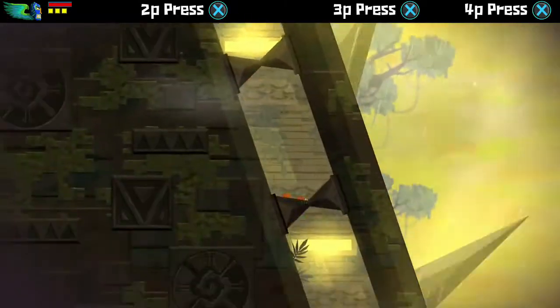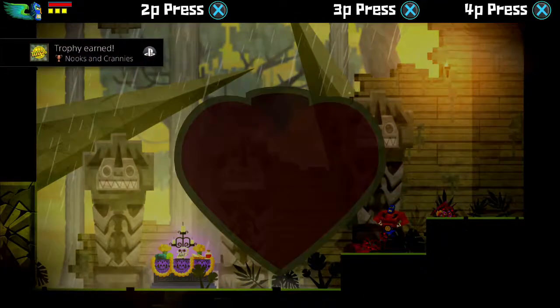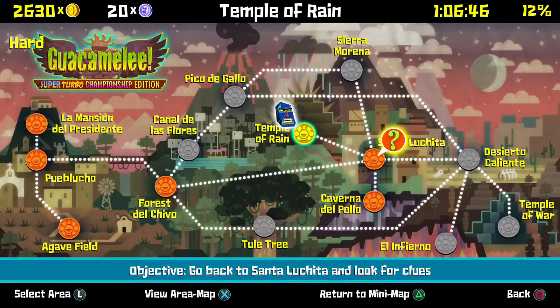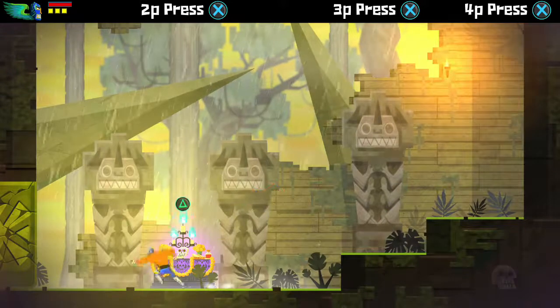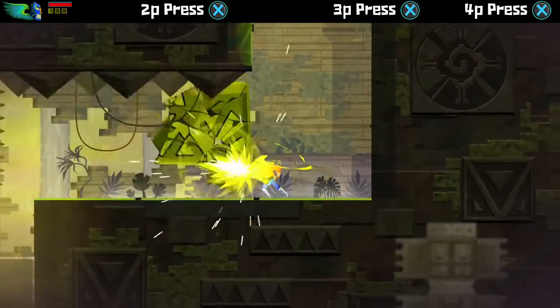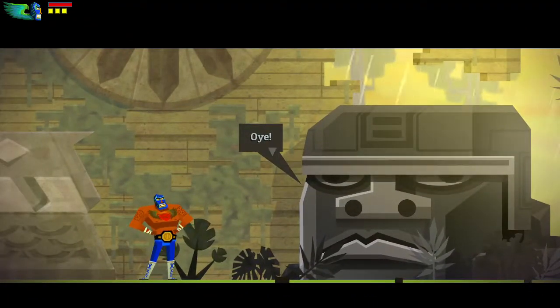Now that we've taken out the Alabrije, we can head on down here - it deposits us next to a heartbeat. You also earn the trophy Nooks and Crannies if you've been following along. If you look at the world map, our symbol is gold - that means we've found every single chest in this area. It says 100% for this area and 12% for the whole game. The two chests easiest to miss are the one where after you get the headbutt you go back one room to open it, and the one before you even enter the temple.